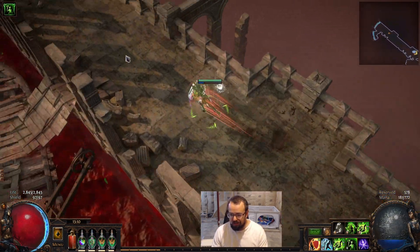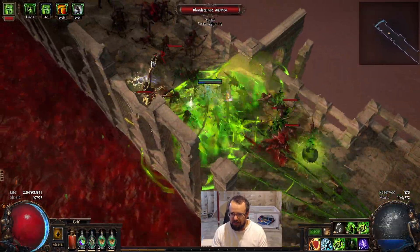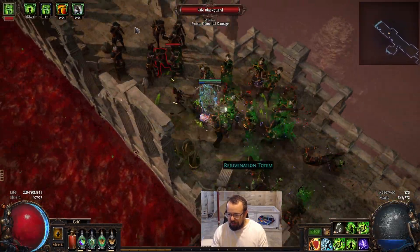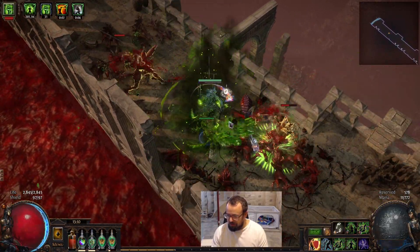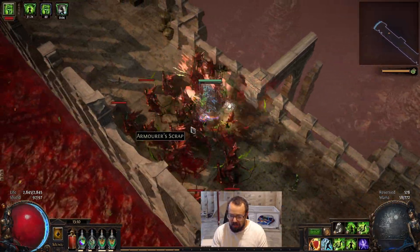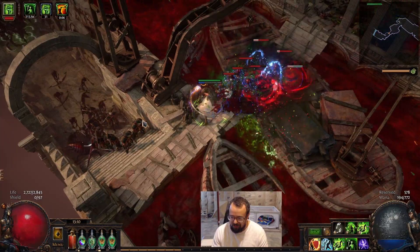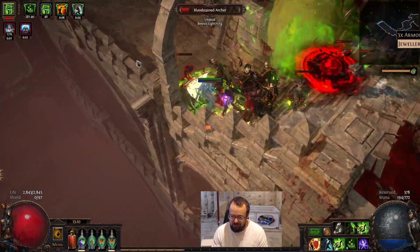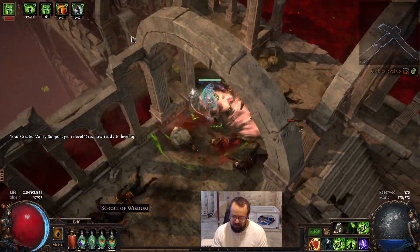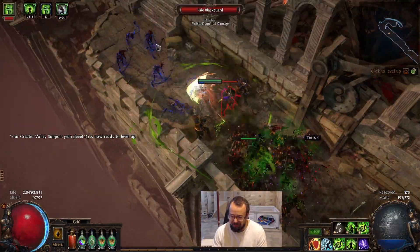It's pretty simple — we press our flasks, run through, and poison stuff. I accidentally activated my Plague Bearer and wasted it, but you can see it's just basically annihilating stuff. You get to a rare and just keep going. It's just a really, really good league starter. I've been amazed with how easy Poison Concoction has made the leveling experience feel.